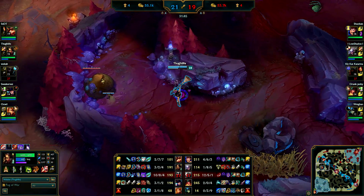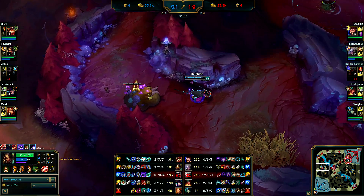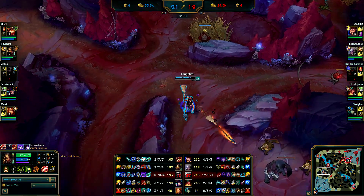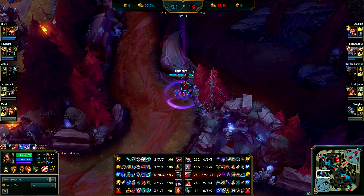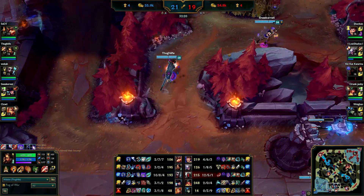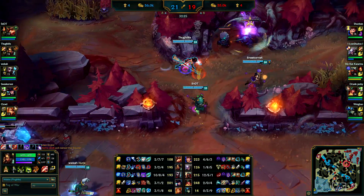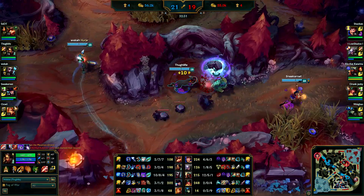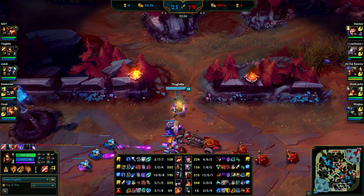Now I can take the blue buff since Echo died - he doesn't deserve it when he's dead. Diana is still split pushing, but the weakest in the entire game shouldn't split push - they should farm under their tower.